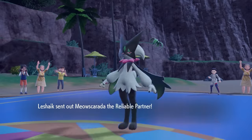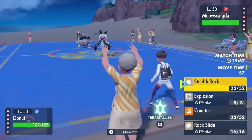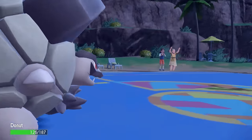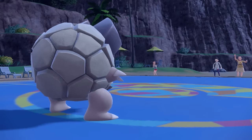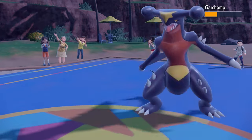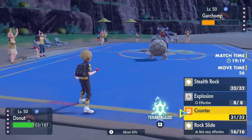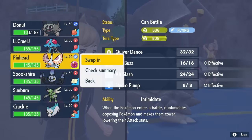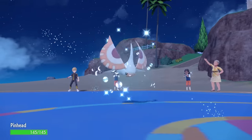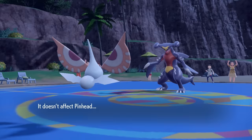My opponent leads with Miauscarada and I lead with the Dedicated Donuts. I'm in a weird spot — the Flower Trick seems obvious so I want to go for the Counter. However, they go for U-turn, pivoting right into Garchomp. Even though the U-turn doesn't do a lot to me, I get solid chip with Counter and now Garchomp is quite a bit less scary. I'm worried about it setting up, so I just go right into Masquerain — it's Pinhead time. I can come in on the Intimidate and dodge the Earthquake, having good synergy with Alolan Golem.